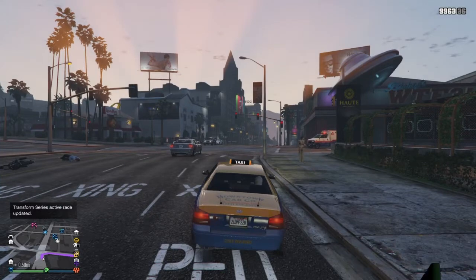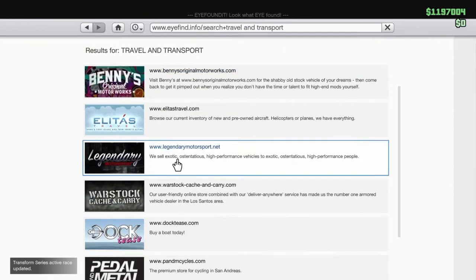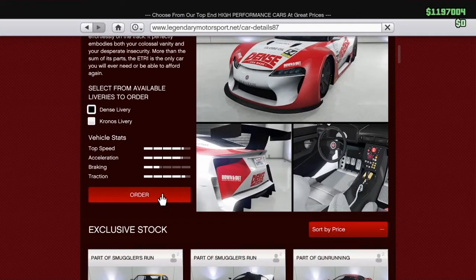Then call up a taxi, get in the taxi and press the hurry button. Then head over to the car that you would like and say order.